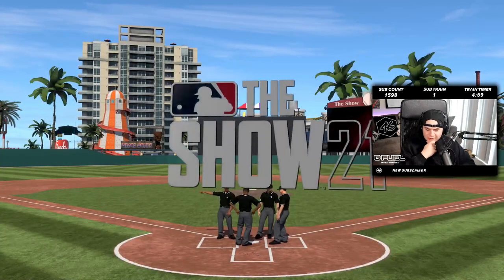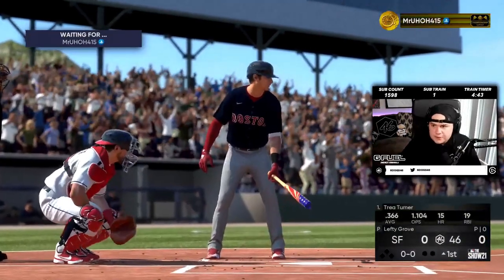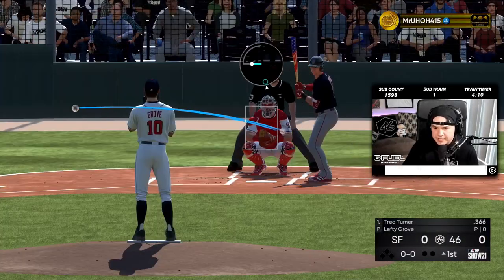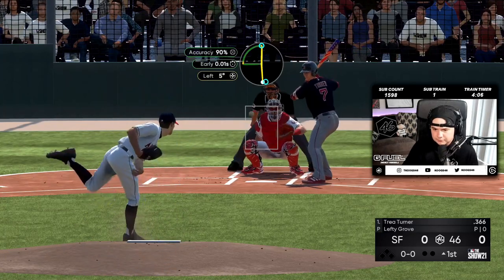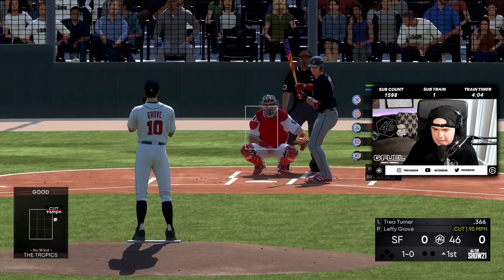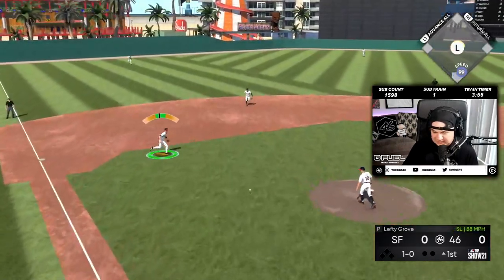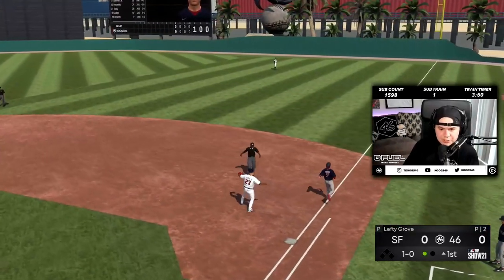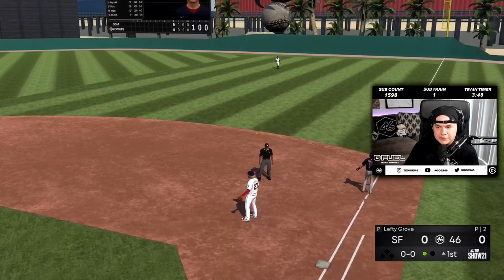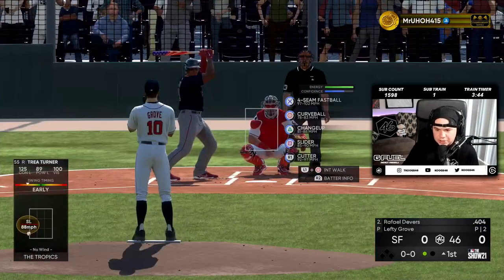Jacob deGrom is on the hill. I have confirmation that this is on Hall of Fame difficulty. Here's the windup — cutter at 95. One thing about Lefty, especially when he's pitching in the windup, is he takes a while to deliver the ball, so some people get a little impatient and just want to swing, which can work in your favor.